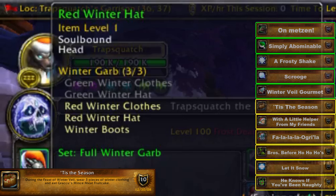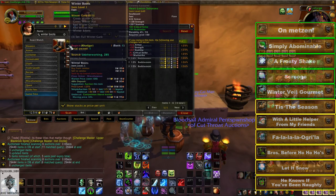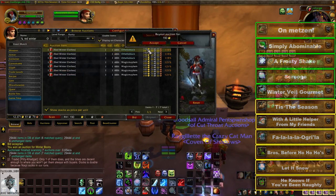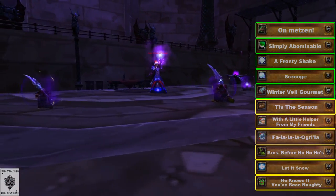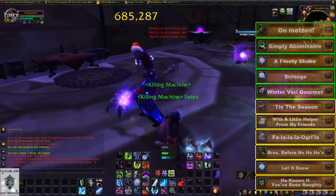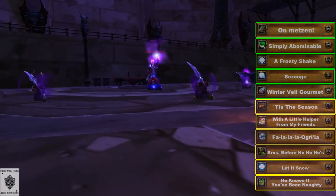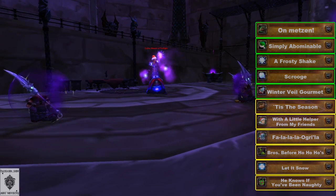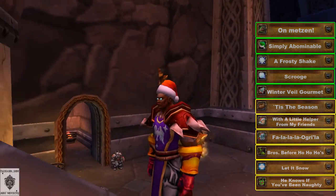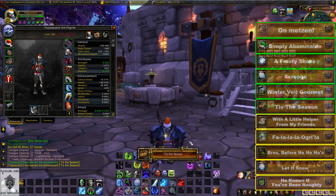For the Tis the Season achievement, you must have three pieces of winter clothing equipped while eating Graccu's Fruitcake. The set includes winter boots, a chest piece, and a hat. You can buy Winter Boots and either red or green Winter Clothes off the auction house, but you'll need to do some legwork for the hat. Red and green winter hats drop from various dungeon bosses — I went to Blackrock Caverns in Blackrock Mountain in the Burning Steppes, where Corla, Herald of Twilight drops the Red Winter Hat. Hats have a 100% drop rate on Heroic difficulty. Equip all three set pieces and eat Graccu's Fruitcake for the achievement.